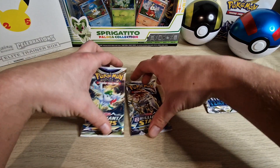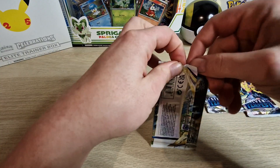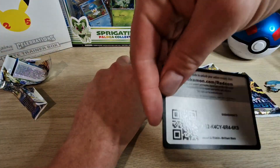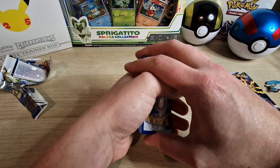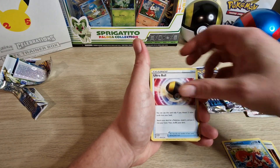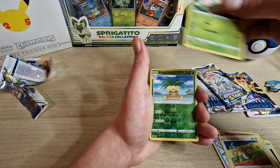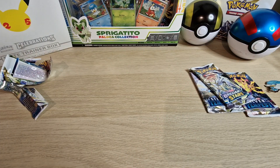Let's take a look at the Brilliant Stars pack first. Opening it up — Water Energy, Magma Basin, Croagunk, Ultra Ball, Dindadin, Tobo, Duskull, Farfetch'd — fairy night design for the card — Exeggcute, Exeggutor reverse, and an Eiscue. Alright, so far nothing good, but wouldn't have expected better.